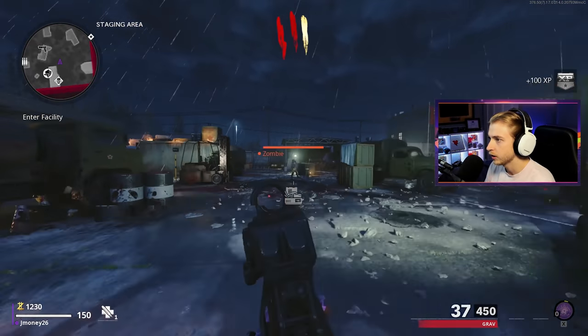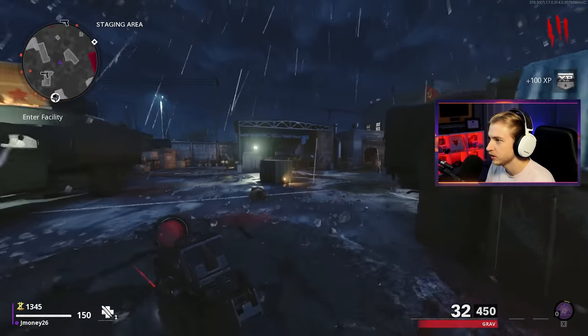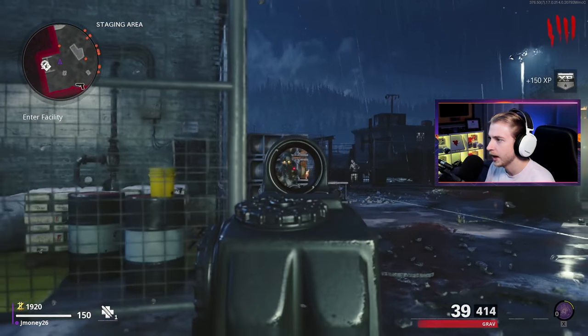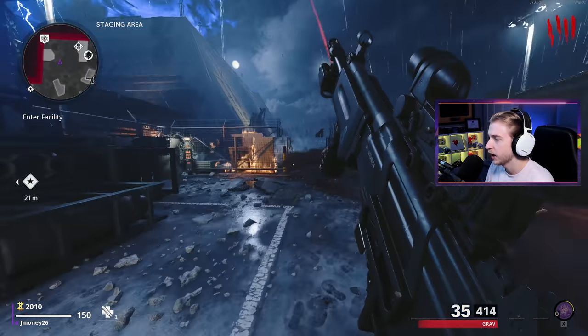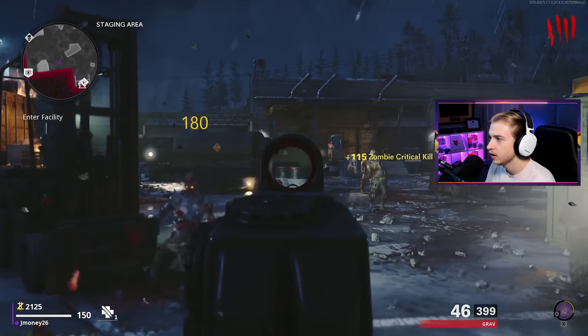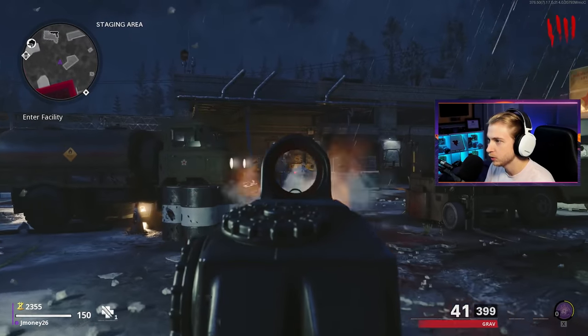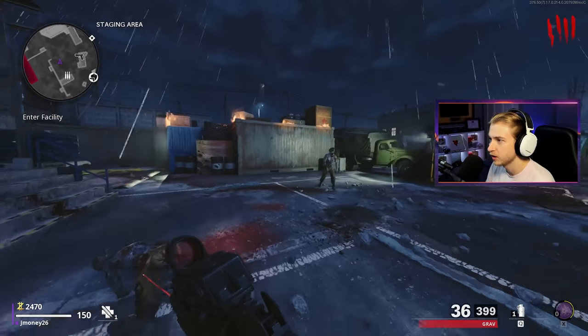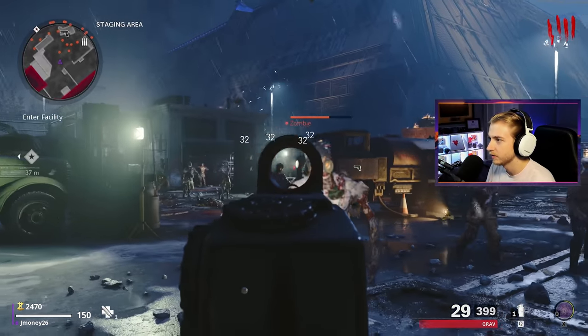We're already on round three with only like two kills. From what I've noticed, this area seems to have a really weird drop rate — maybe it's just the map or the attachments I was using earlier — but I was getting nothing but power-ups. I'd get an Insta Kill, then a Double Points would drop, then a Bonus Points would drop. It was like I constantly had at least one power-up going, so I'm probably going to eat my words here and have none.